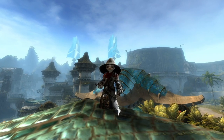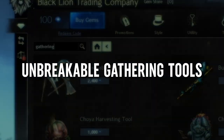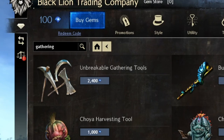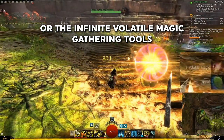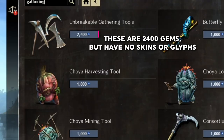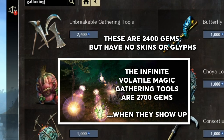Number five — there is a big difference between the items I've listed so far and this last one. Unbreakable Gathering Tools, or specifically, if they are available on the shop at the time, the Volatile Magic Gathering Tools. It is a really nice change never having to worry about buying new gathering tools or carrying spares ever again. The reason I leave a big space between the last item and this one is the cost — they are usually quite costly, more so than the expansions themselves when they show up in the gem store. So I'd say make sure that you are deeply in love with the game and going to play it for a long time before you make this purchase. That said, it is amazing.